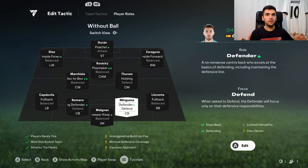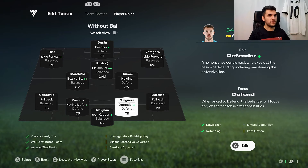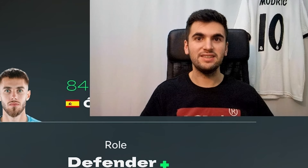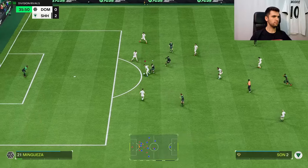I'm gonna try him mainly as center back, because at right back there are many better players available — like Lorante from La Liga who looks better there. That's why I'm gonna test this card at center back. He has defender plus role and I can play with him in that role. Let's see how good this card from Celta Vigo is.